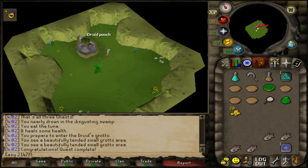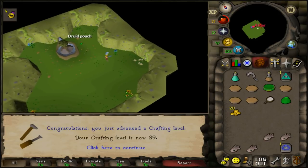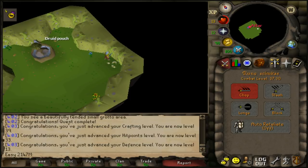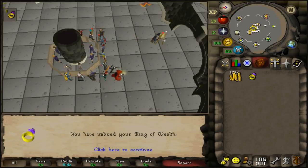After those quests we're sitting at 39 crafting, 33 hitpoints, and 13 defence — level 37 combat. Taking a break from questing, we bought an imbue for the ring of wealth. We're heading to kill thugs in the Edgeville dungeon; with the ring they have a 1-in-64 chance of dropping an easy clue scroll.